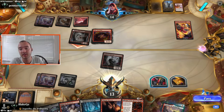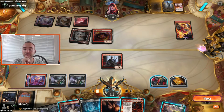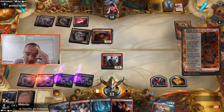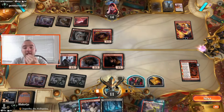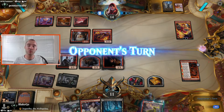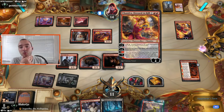We're looking for an answer to Chandra, because that's a lot of value coming. If I drew another sac outlet I'd be comfortable stealing something. Even if we Claim the Firstborn and play Fable, that's only three damage and there's no way to sac it. I think we play Unlucky Witness and search for a sac outlet. Blocking with the Unlucky Witness here is pretty good and next turn we can cycle away these two lands — I think we can stabilize. I would really like to get rid of Chandra though.